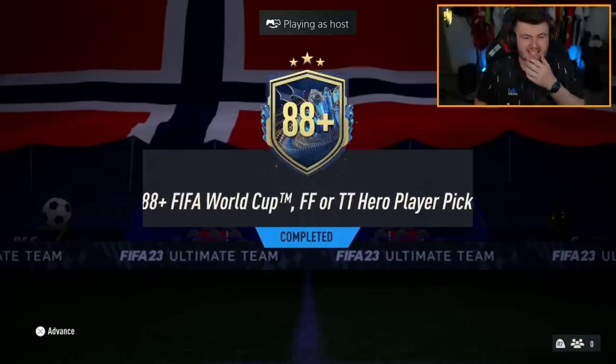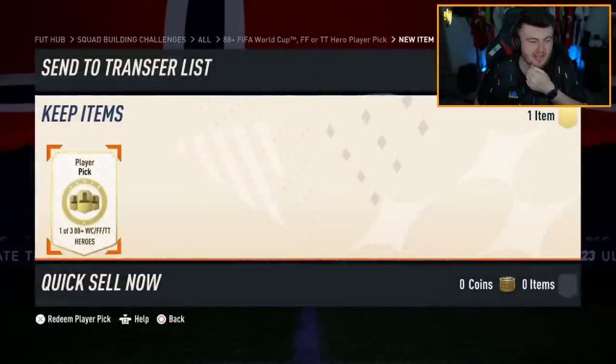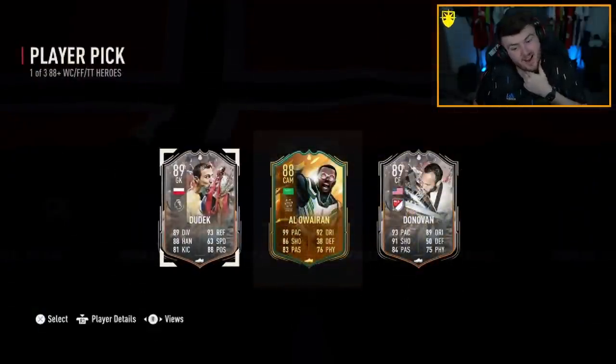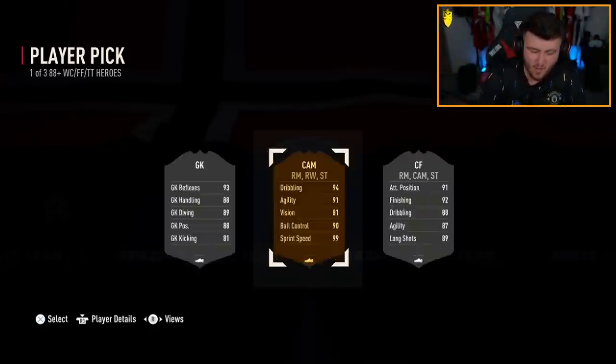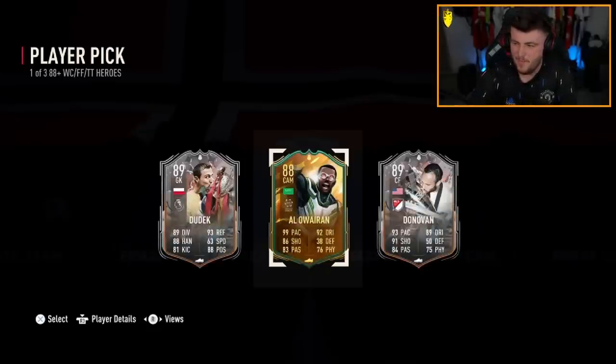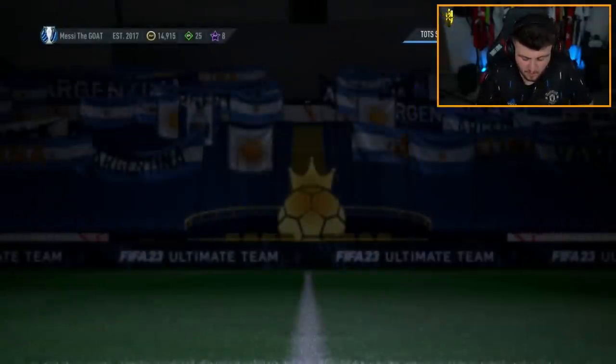Next 88-plus World Cup Foot Fantasy or Trophy Titans hero player pick — hopefully it's not double Lundberg. World Cup Ala Werin — do we still care about that? It's not awful, it's just not amazing. Wait, Ala Werin is worth about 500k? I'm so out of touch — that's a big W, that is really good. I didn't realize he was so expensive.